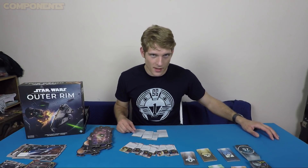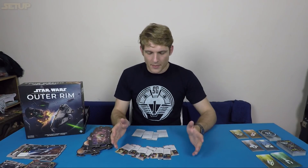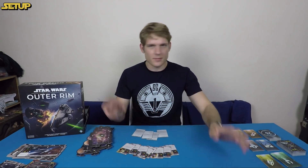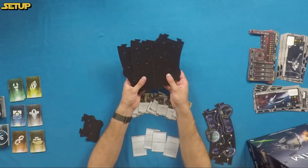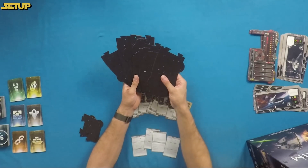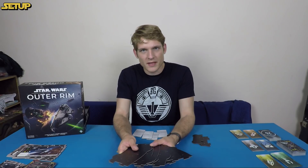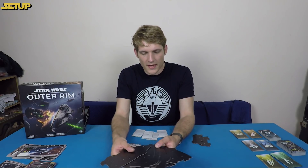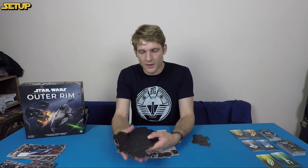Now I'm going to show you how to set up a game of Outer Rim. The instructions say: set up the board, then set up characters, then set up the marketplace. The board setup only matters if you're randomizing it. You can use the standard configuration, which is tested and balanced, or close your eyes, shuffle all the tiles, and lay them out randomly. The random layout is recommended for later plays when you want variety, though it's a bit less balanced.